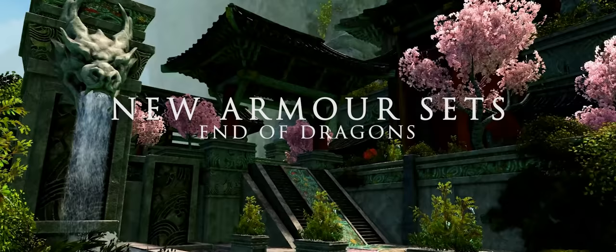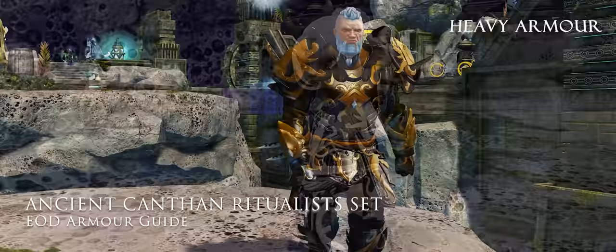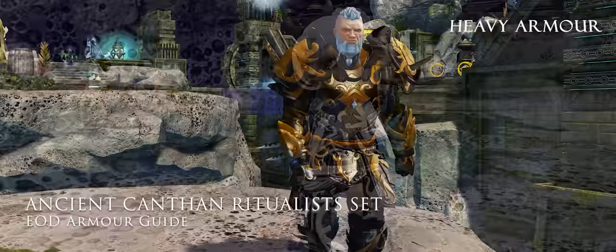So let's not tarry and jump in to all that eye candy goodness, starting with the Ancient Kanthan Ritualist set, which is unlocked as you advance through the story.